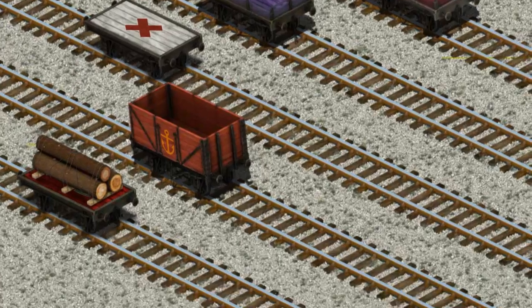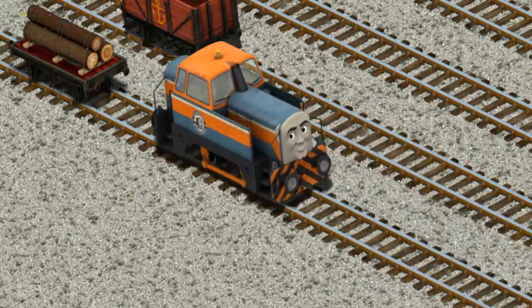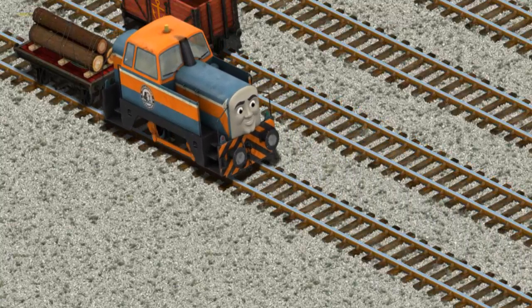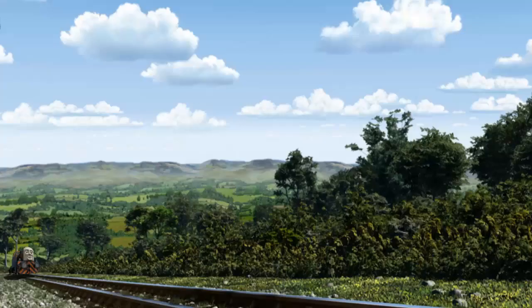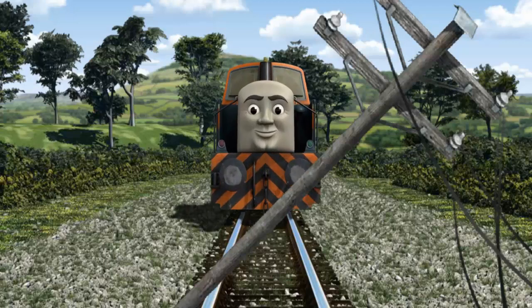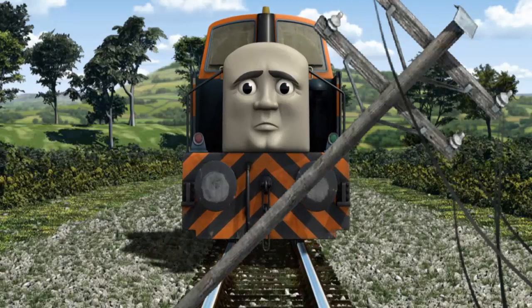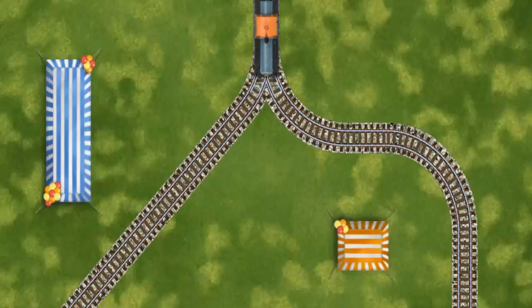There you go! Den set out for Farmer McCall's farm. Suddenly, the tracks were blocked. Den had to stop. He would have to go another way. Help Den find the track that goes nearest to the shortest tent.